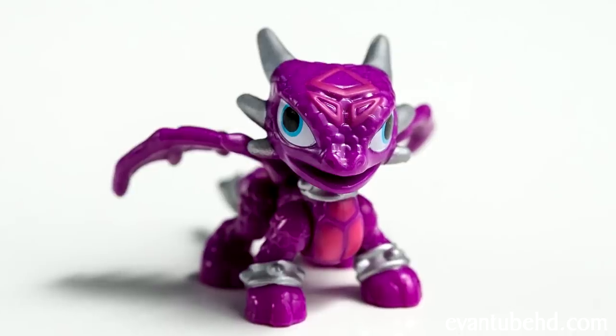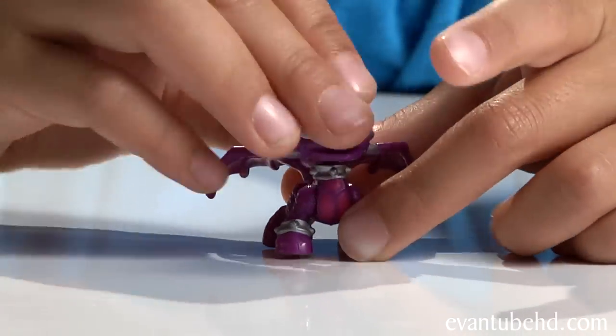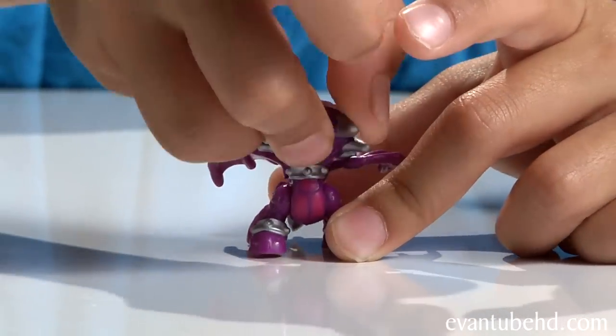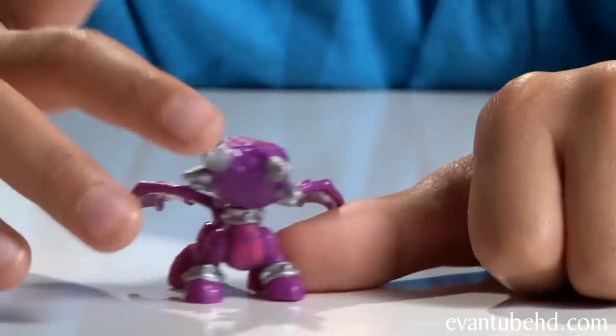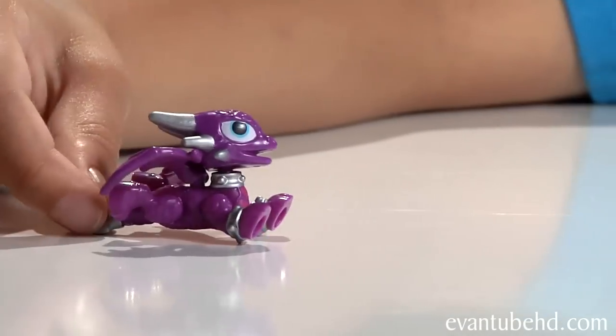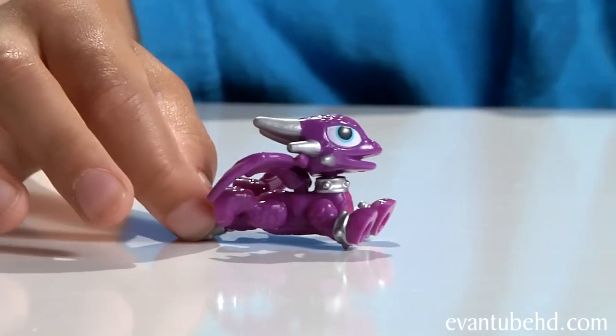The next Skylander we have is Cinder — this sort of looks like a baby Cinder. You can move her head around like this. She's trying to catch her tail. You can move all four legs. Here she is in flying mode — it kind of looks like Superman.